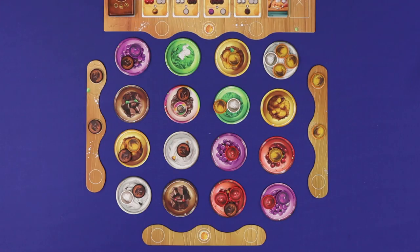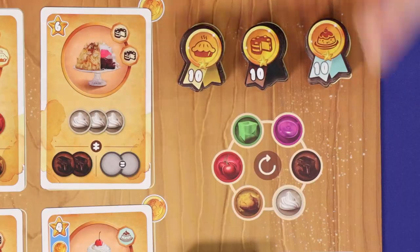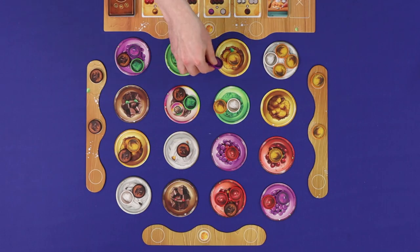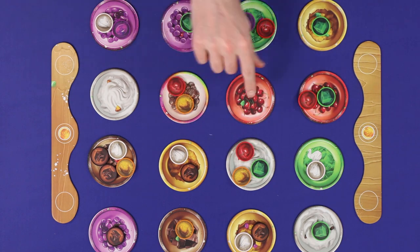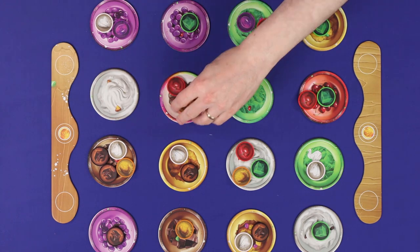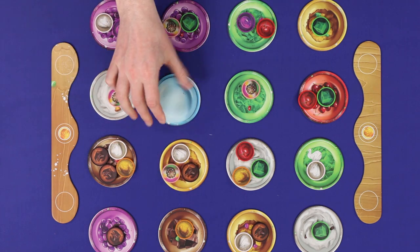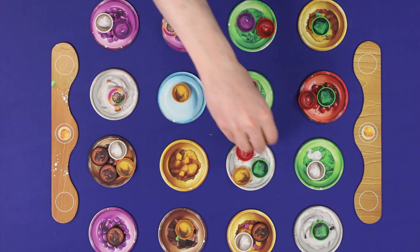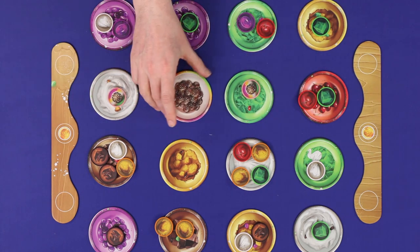If through the process of making a mess you run out of tiles of the right type from the supply, determine the next available type of ingredient clockwise around the table, and continue filling spaces with those. Once you've finished making a mess, flip the newly empty bowl over to its other side, changing the mix of ingredients. Note that this also applies to the super ingredient bowl — when you flip it over, the other side will be empty. It can be filled up by other messes, but when it's emptied it makes no mess, it just flips back over.